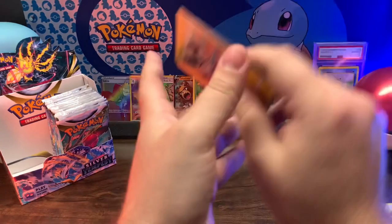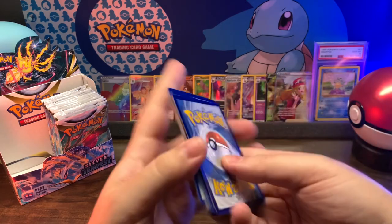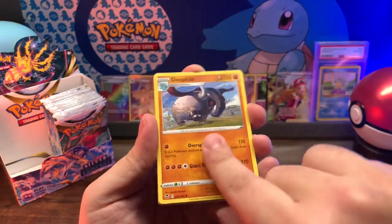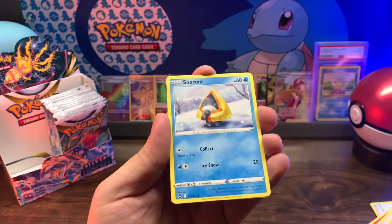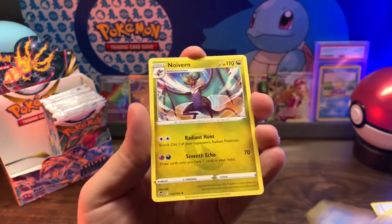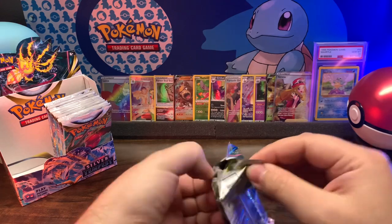Code Guard, Dragonair, Donphan, Duosion, Emolga, Beldum, Stunfisk, Volpix, Snorunt, Meditite, reverse holo into Noivern.